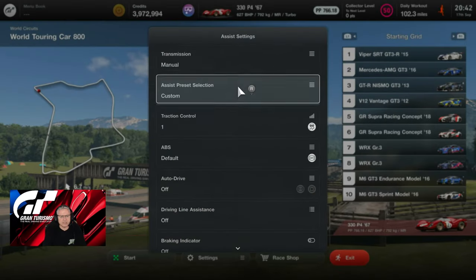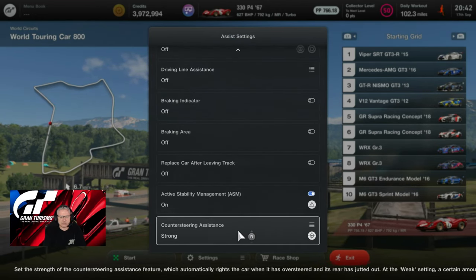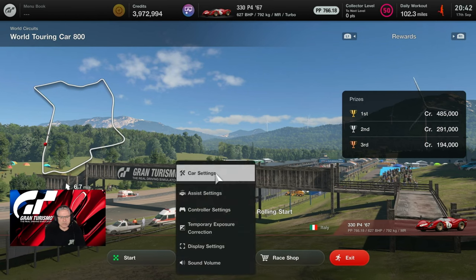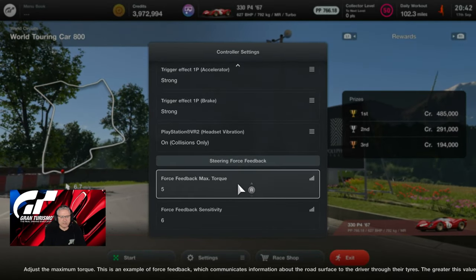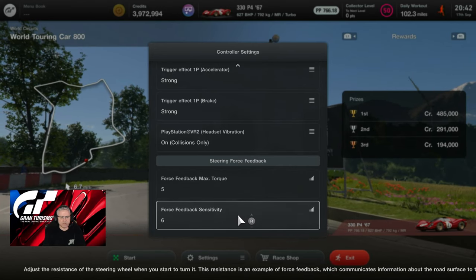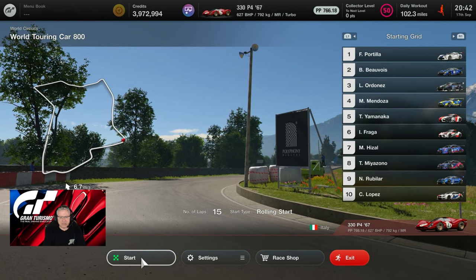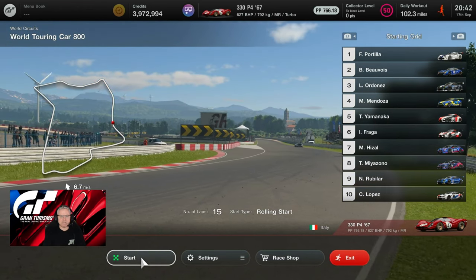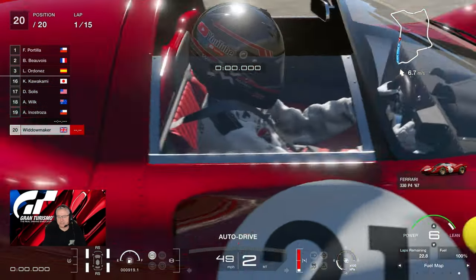We've got brake controllers in, the stroke up, titanium connecting rods and pistons, the racing crankshaft, increased body rigidity, and racing intercooler. Everything else is standard. We haven't made any adjustments to the downforce beyond what comes with the car — nothing changed, everything is default. Let's take it to the track. Here we are at the circuit. Traction control 1, default ABS, ASM and counter-steer assistance on strong. Controller sensitivity at 5, force feedback max top 5, force feedback sensitivity 6. Fuel map down at 6.